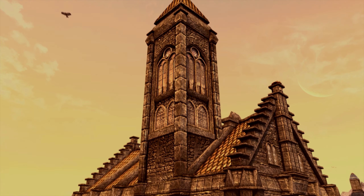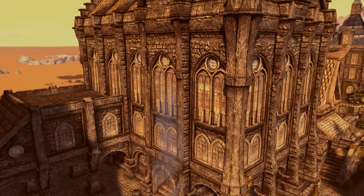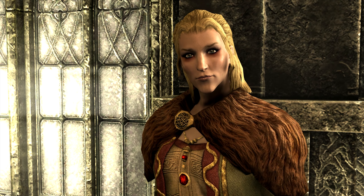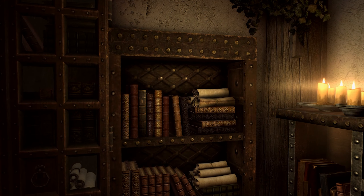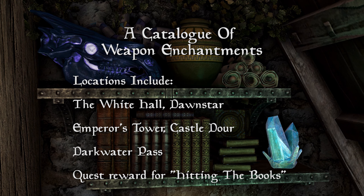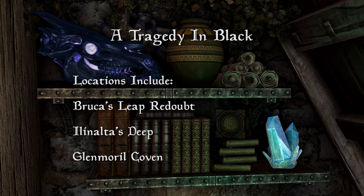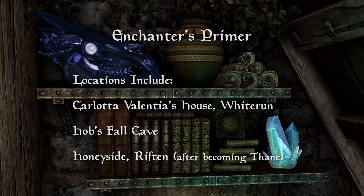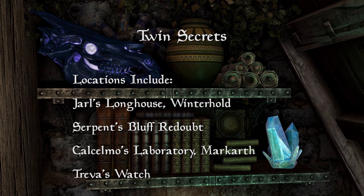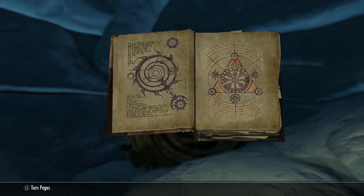You can gain one level in enchanting by completing the quest Pantea's Flute. To get this quest, you need to become a full member of the Bard's College and then speak to Pantea, who will ask you to retrieve her flute from a cave. There are also a number of skill books that will give you a level in enchanting: A Catalogue of Weapon Enchantments, A Catalogue of Armour Enchantments, A Tragedy in Black, Enchanter's Primer, and Twin Secrets. You can also gain five levels in enchanting by obtaining the Oghma Infinium via the quest Discerning the Transmundane, and choosing the Path of Magic when you read it.